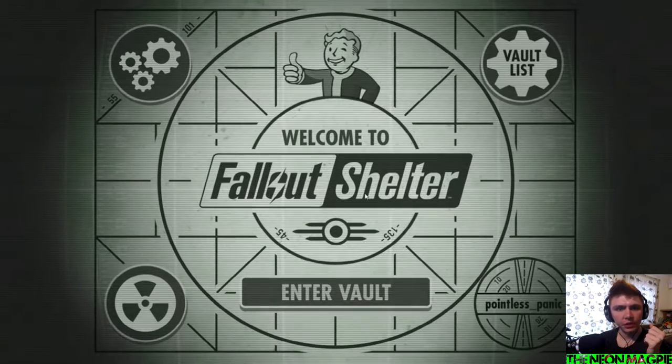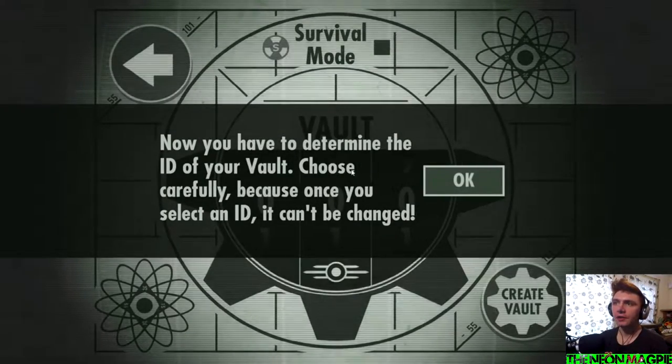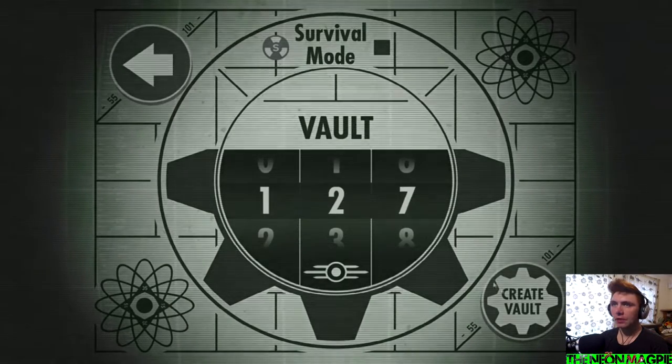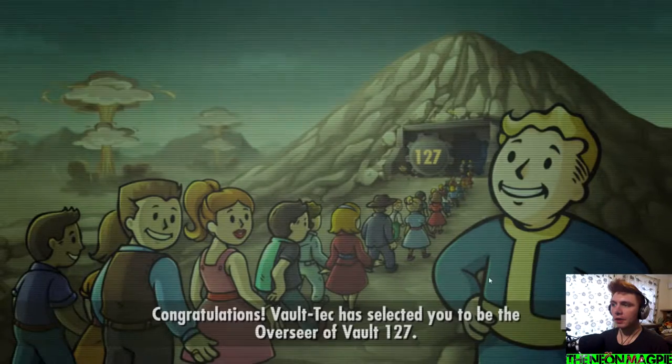So we're going to hop into it right now. I had this for my phone. Let's have a new vault. Now you've determined the idea of your vault — choose carefully because once you select an idea it can't be changed. I'm going to go for 127, it's my lucky number. Vault 127, let's do this.